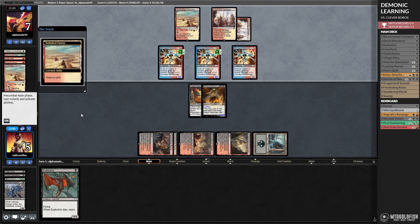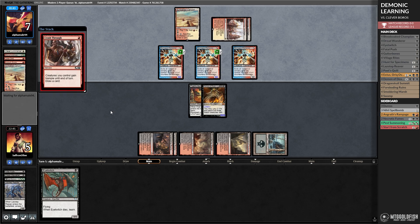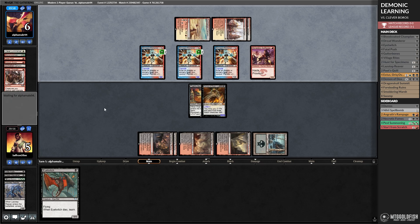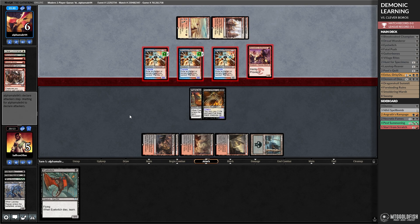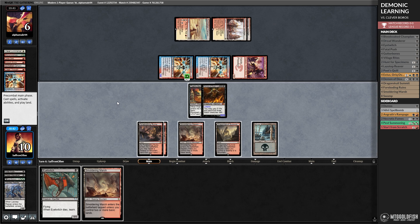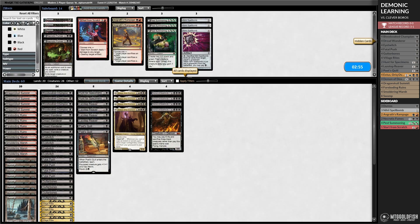What do you find, opponent? Opponent desperately sacks Sunbake Canyon, plays Crash Through for trample — that doesn't change things because we have a 10-10 lifelinker. Life Linking Demon, our lesson plan paying off! Opponent not giving up: Monastery Swiftspear. This still doesn't matter. Opponent swings big — we will big block, go up to 10. Untap, attack, and that's it. That was our learn lesson plan being optimal.